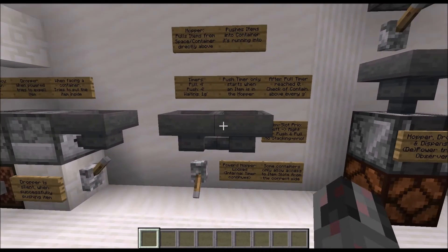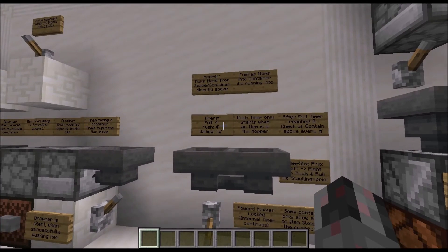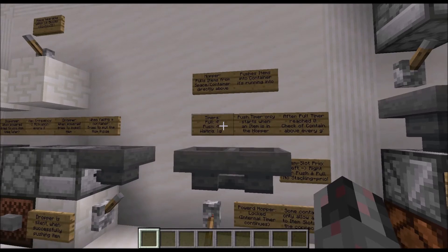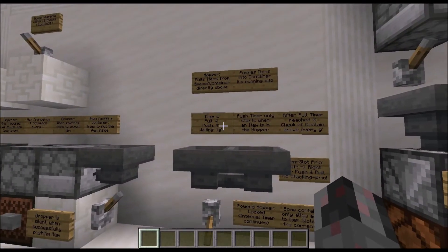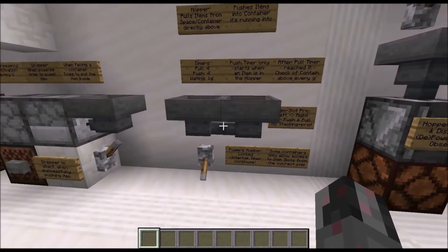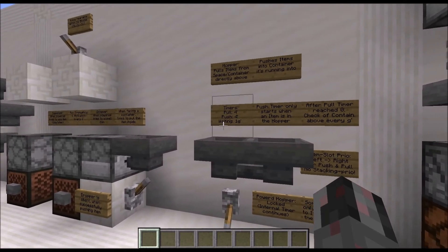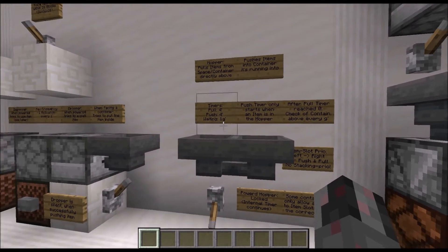The movement of items through Hoppers is determined by two timers: a pull timer and a push timer. Both start at four Redstone ticks and count down under certain circumstances. They count down until they reach zero, and when the Hopper can pull or push, they will reset. If the Hopper can't pull or push — because there is nothing to pull, nothing to push into, or the Hopper is locked — it will wait and check every game tick whether it now can pull or push, and only then will it reset the timer.